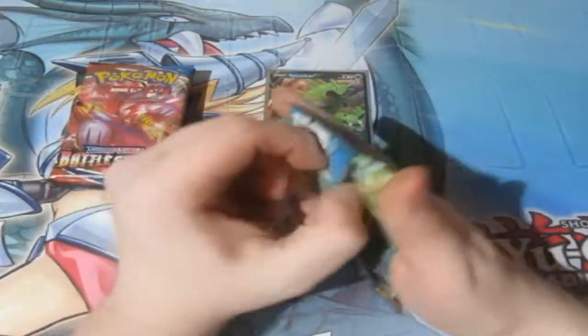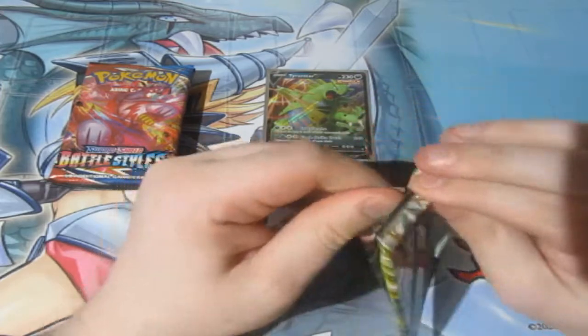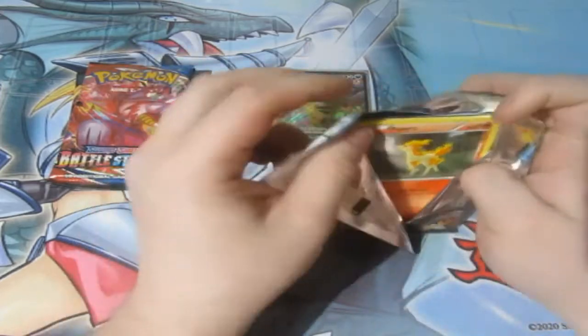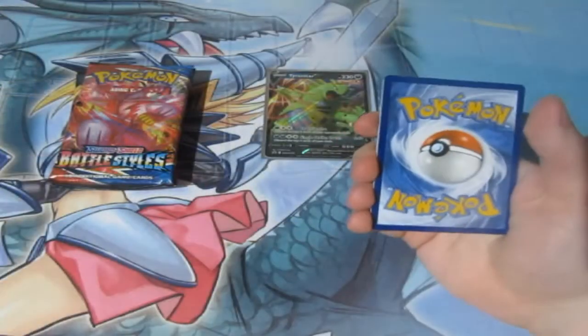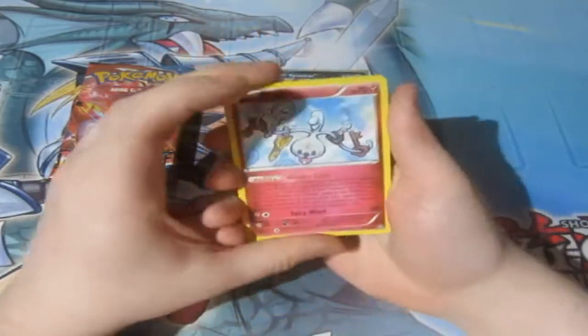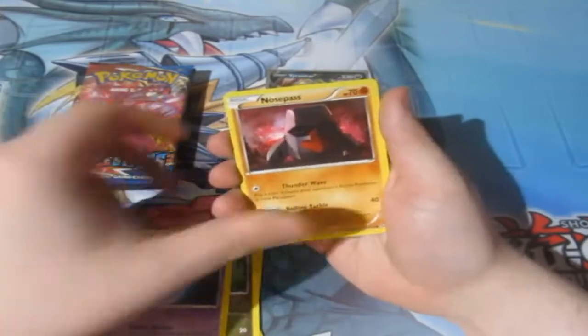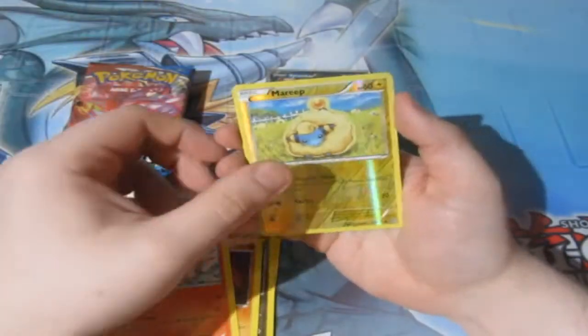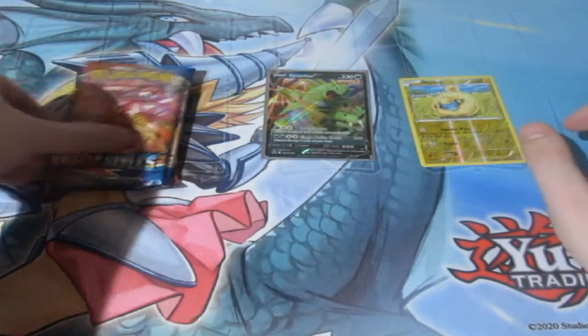We're going to start with Steam Siege, as always. Let's see what we can get. We've got a Klefki, Fossil, Flaffy, Punita, Dino, Litwink, Nosepass, Chimchar, a Reverse World Mareep, and a Yanmega. At least it's not a Polo.